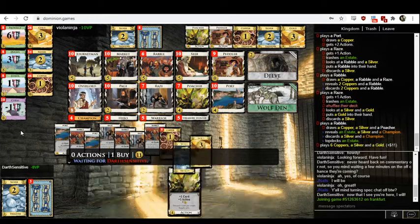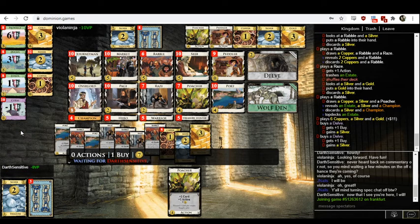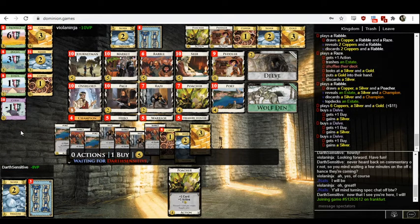I feel like pretty much every J-League, H-League, I-League match I commentate involves every game — oh, they bought a gold. Just let me explain why gold is bad for the hundredth time. Just don't buy golds, and then we won't have this problem. They pick up a market, which makes sense — you're gonna want plus buy and it's the only source of plus buy. Once you start getting around to drawing your deck, it's a good time to start adding some plus buy.